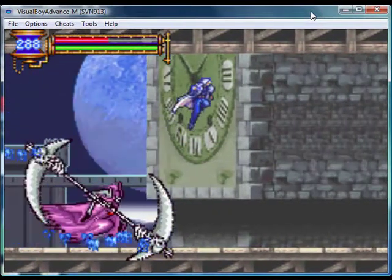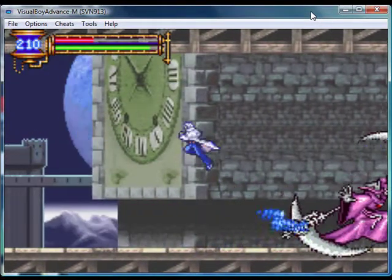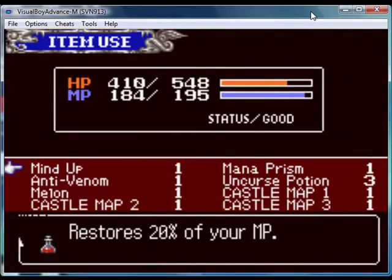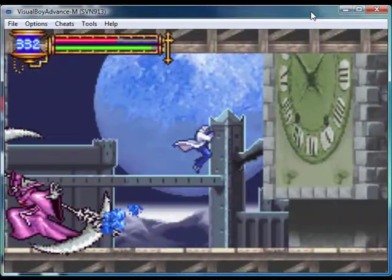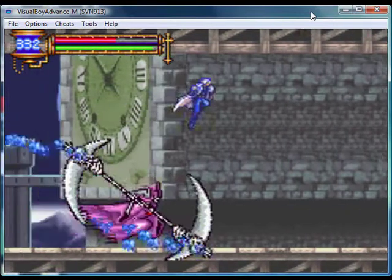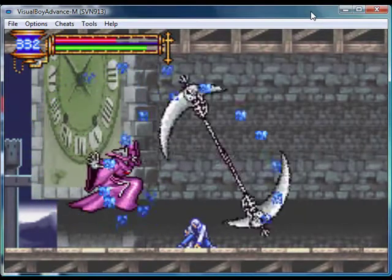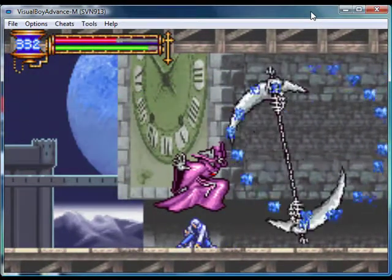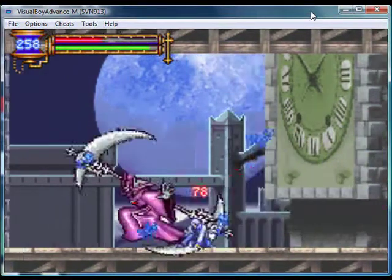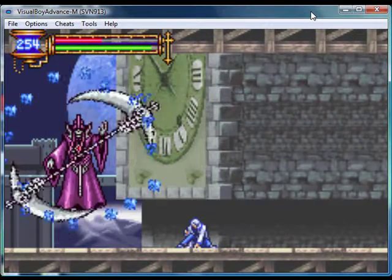If you don't have the Medusa Head Soul by this battle, then it just means you need to have better timing. Stop dashing at me. Yes. Throw yourself. Thank you. Oh, I shouldn't be under you. Oh no. Run away. Okay. Throw it. Yes.